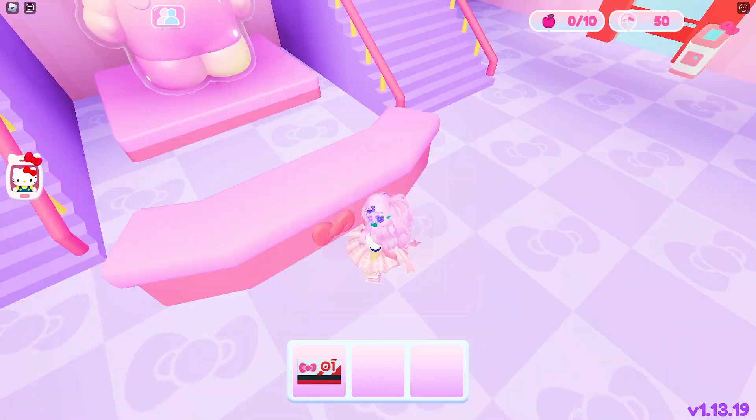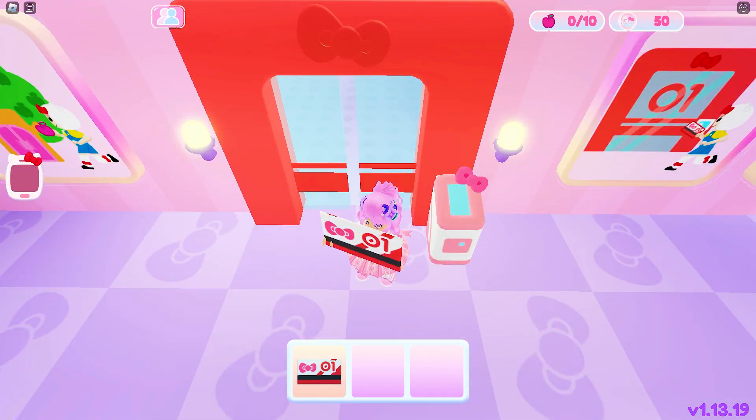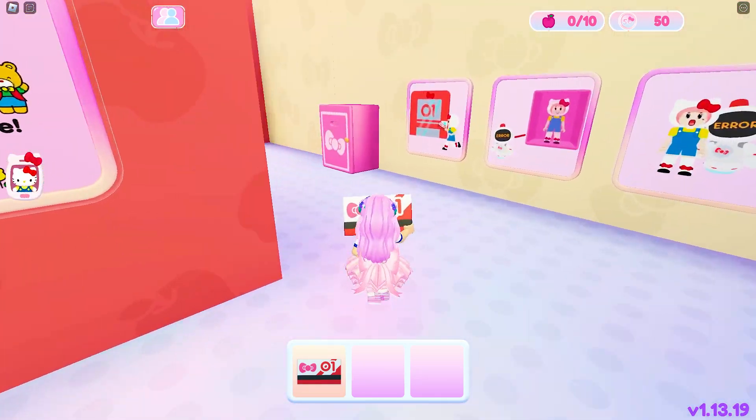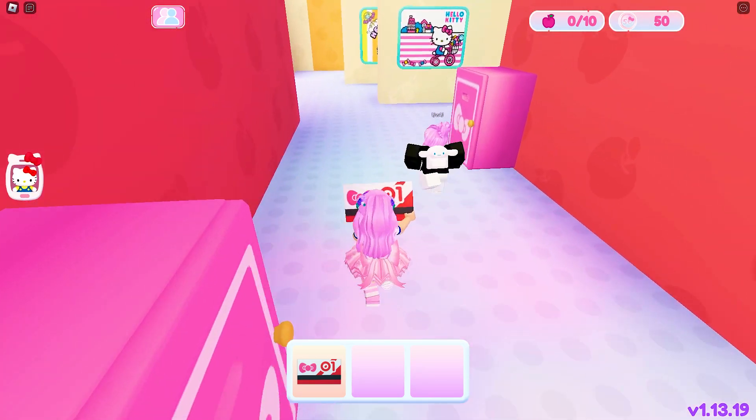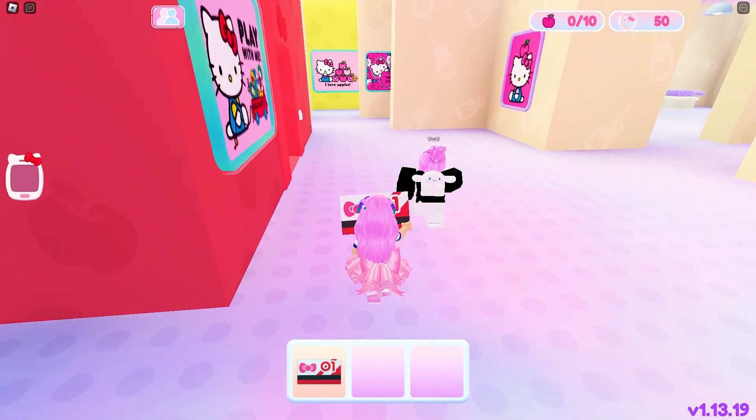Let's go ahead and get this key to open the first door. Remember that you will need to equip it to use it. Then we will need to find the red door. Open it and grab the block ahead.